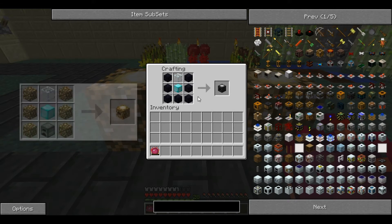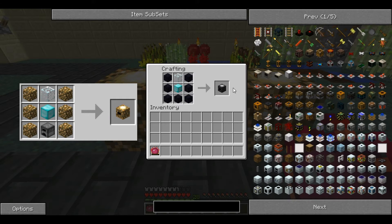So this recipe is a lot like the Energy Collector, except Obsidian instead of Glowstone and no furnace.